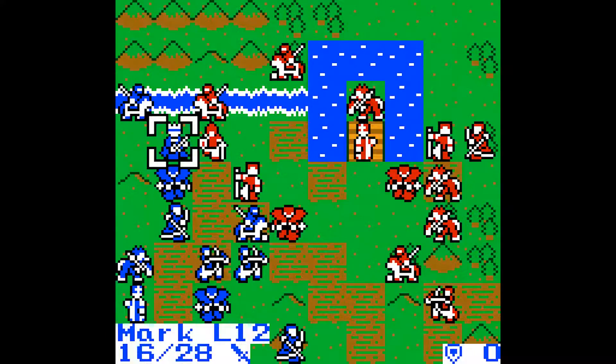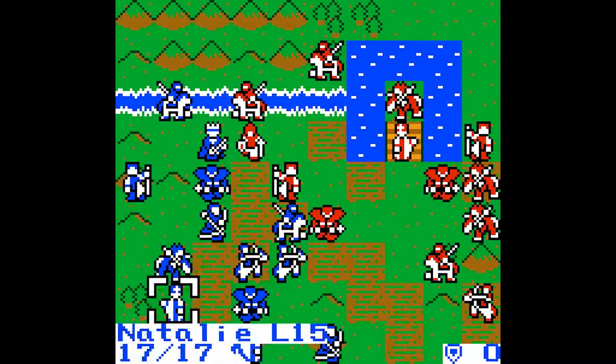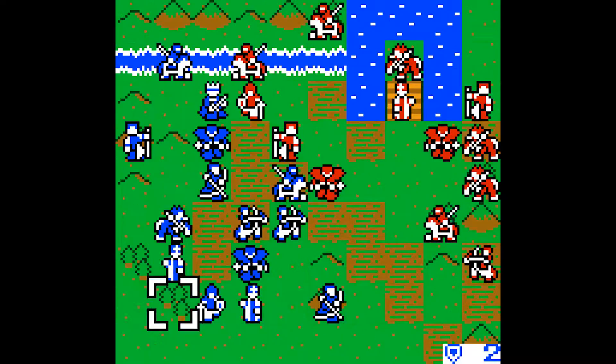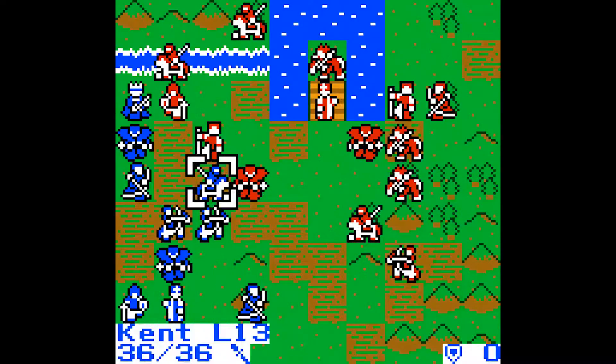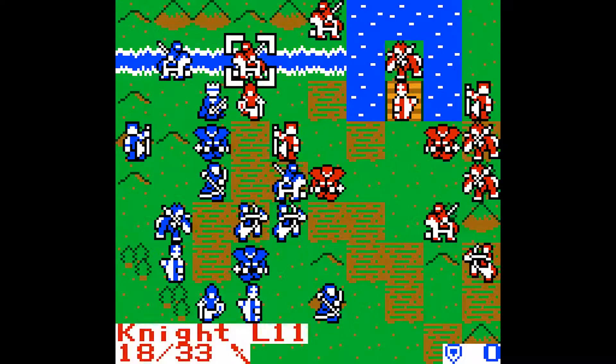I decided to go with a new strategy. This time, instead of taking it on the right side, I'm gonna eliminate all the foes on the left side, which includes most of the ranged units. And then take on the raiders on the right side, as they are the ones who usually put a spanner into my plans.